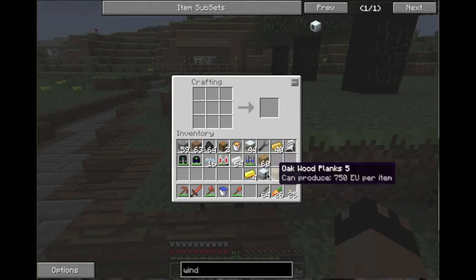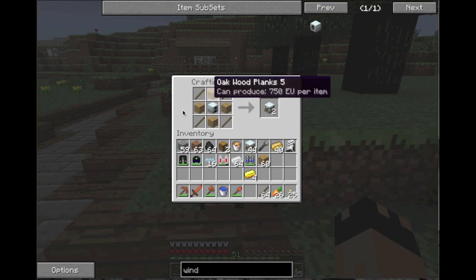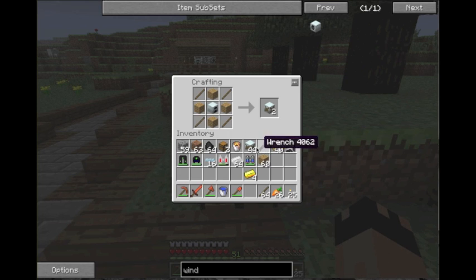This is how you build a water mill - you put the generator in the center like I just showed, four pieces of wood, four sticks, simple enough. You get two water mills per craft so it's a pretty good deal. It took me 22 generators to get to 44, so it's not that bad.